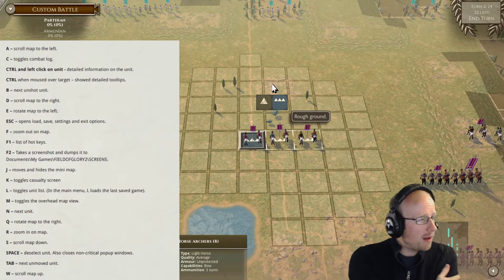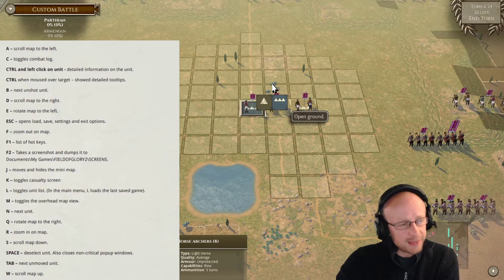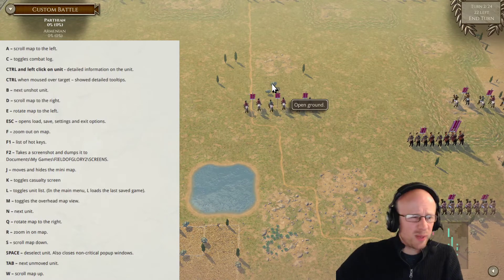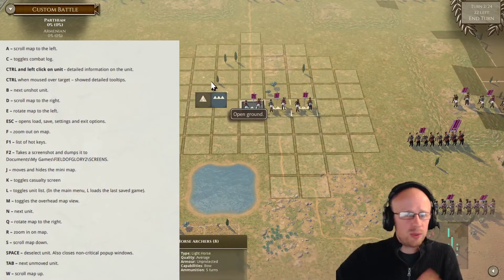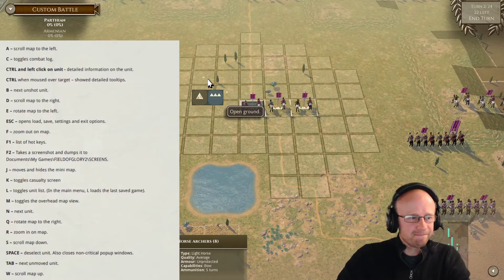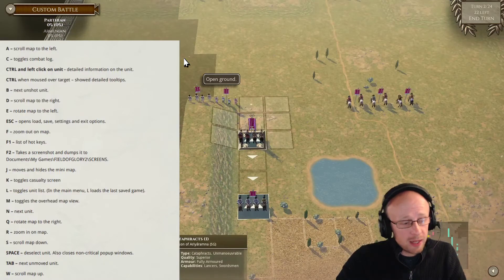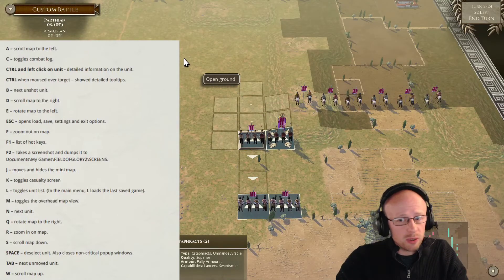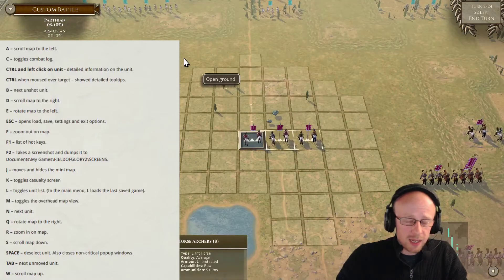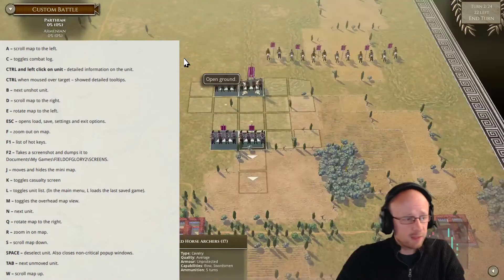Space bar deselects units — I did not know that until today. Mind blown! I normally just left-click to deselect because right-clicking can accidentally move a unit, and even though misclicks can be undone I can't get used to the space bar. The End key goes to the next unit, and Tab goes to the next unmoved unit. I use Tab more than End — as an experienced player, Tab seems the way to go.